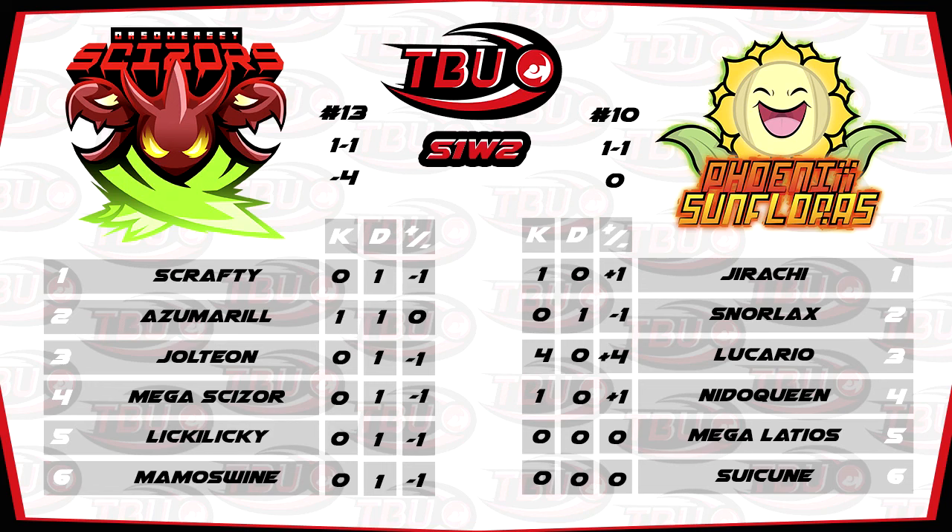This was the other mistake Sizz made — and I've been a victim of this myself, so I empathize completely. This is why we check our speed tiers. Sizz was under the impression that Lucario was a lot slower than it is — I think he thought it was base 70, I think it taps out at base 90, 95, something like that. And this is why we check our speed tiers, because it really can come back to bite you. It did for Sizz, but this is a mistake he's made early in the season, and he'll be double and triple checking his speed tiers from now on. At the end of the day, it's a big win for the Phoenix Sunflores — a big win that they pretty much needed. Well played to Riz.